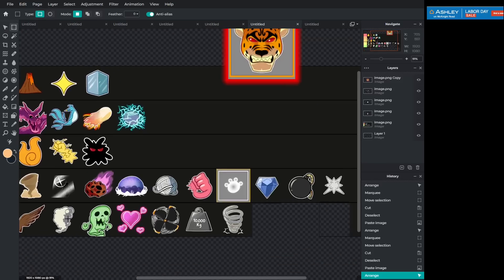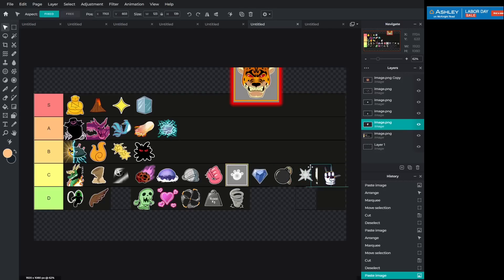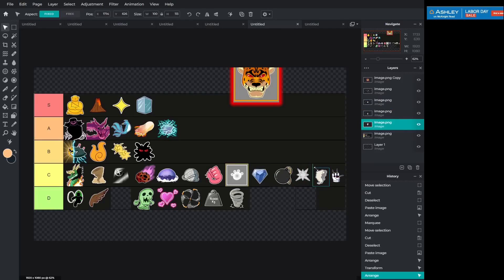Door fruit isn't that great for grinding. Smoke fruit did get a little bit of a buff though — I think it's a little bit better than D tier, so I'm actually going to put it in C tier as well with chop.